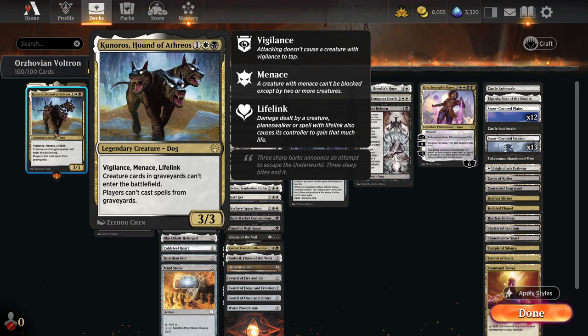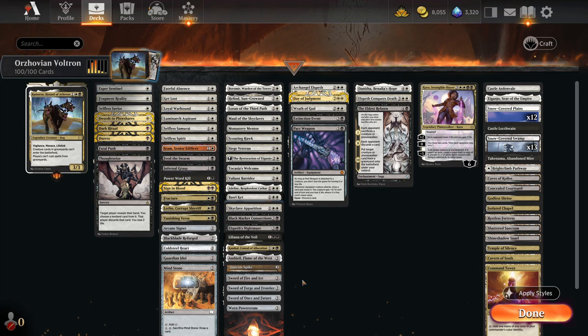Kuniros, Hand of Atheros is really awesome — probably one of the best Voltron enablers I've ever seen. It's got Vigilance, Menace, and Lifelink, which is probably the best combination for Voltron-style decks ever. It also has even more words: creatures can't enter the battlefield from graveyards, which is really good against Reanimator, Escape, Kroxa, and so many other things. Players can't cast spells from graveyards either, which is relevant against Muldrotha and stuff like that. It's really quite relevant and has only gotten more so over time — and it looks super cute and awesome.